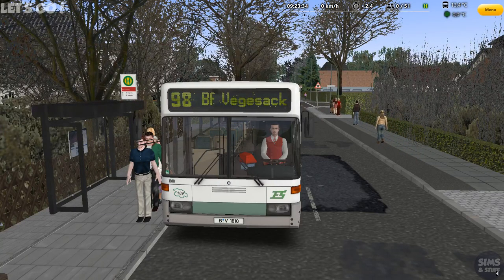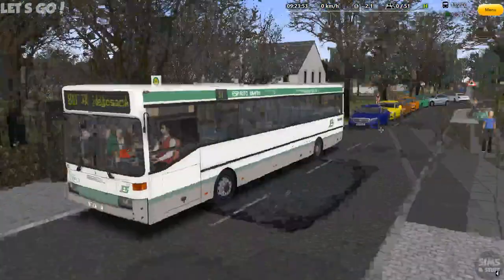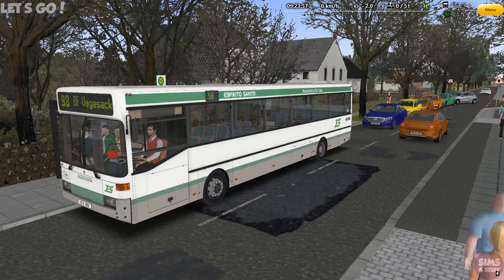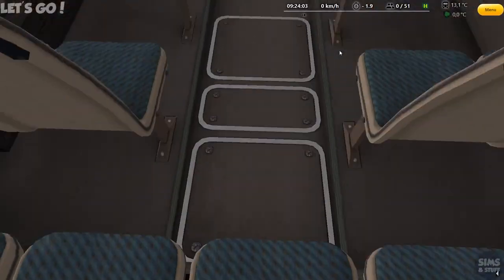We're back again in Omsi 2, carrying on our journeys alphabetically through the maps. There's been no new maps this time, so we're back to Bremen Nord — we're on to B — and we're going to do Route 98. This bus could be an easy one. Can you tell what bus it is? Leave a comment below if you know. It's 1.9 minutes away, let's have a look inside.